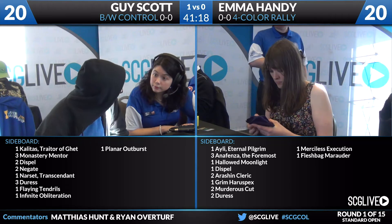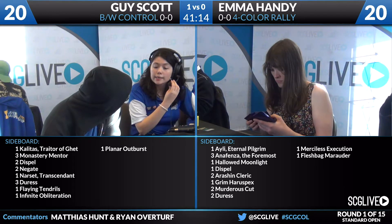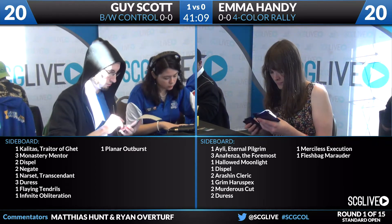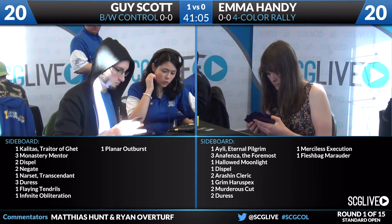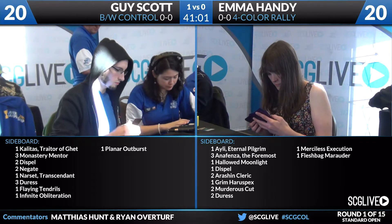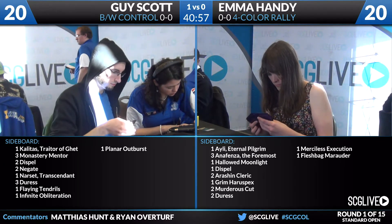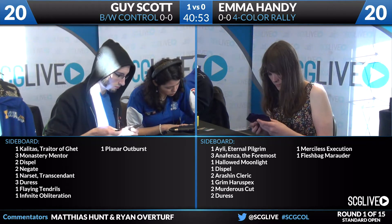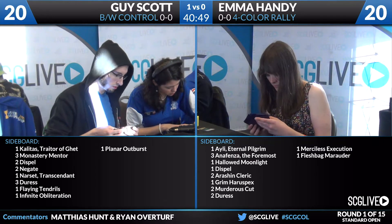Dispel and Negate are slam-dunk cards here — you're both concerned about Collected Company and Rally the Ancestors. They're more reliable than Duress in actually getting those cards and countering them, instead of hoping that it's there when you cast Duress. Flaying Tendrils is interesting — it's presumably better against Emma's list than lists that play a lot of Allies, since there are more two-toughness creatures.